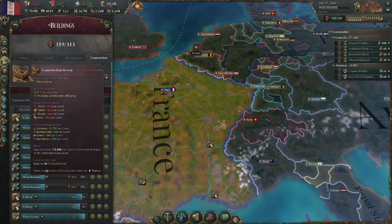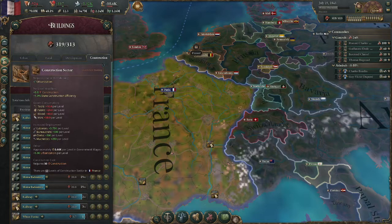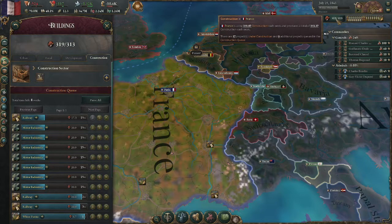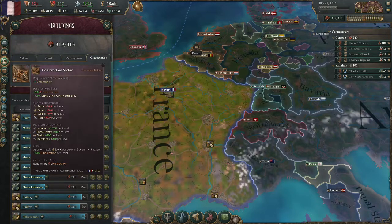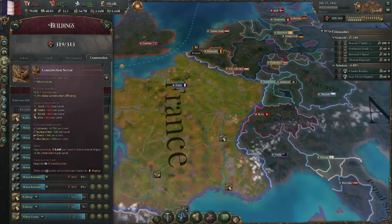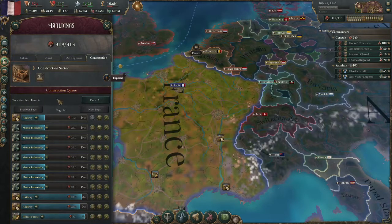There are 2 things about this: construction and state construction efficiency. This is basically your civilian factory, like in Hearts of Iron. The construction increases your construction cap — my construction cap right now is 313. If I build more of these, I get 5 more construction per every one I build. The state construction efficiency actually applies to the states you build it in.